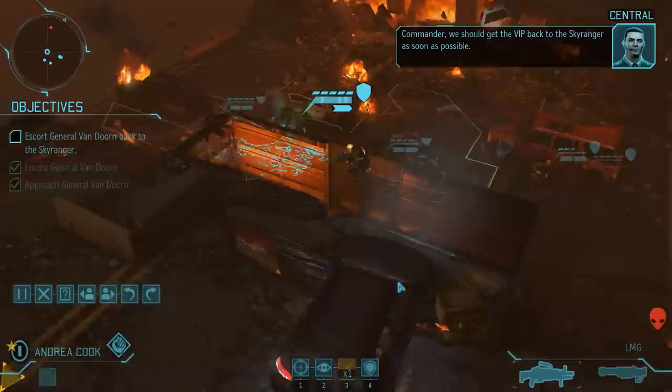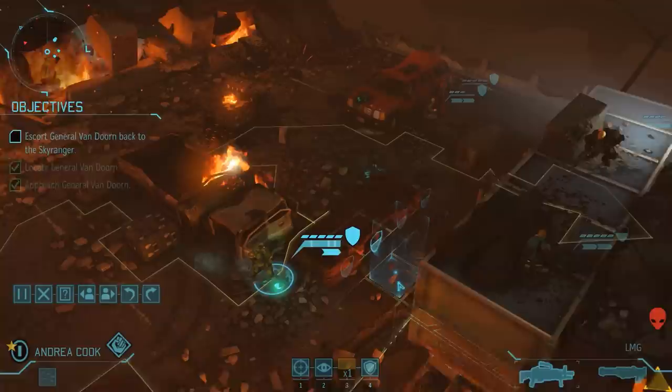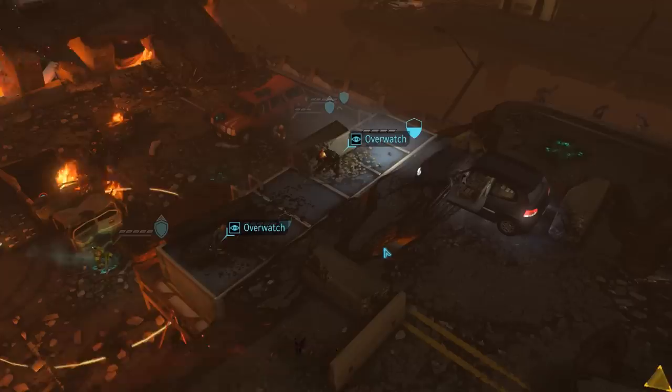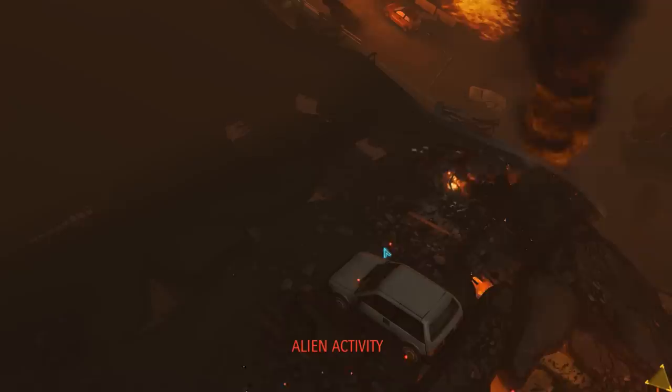Let's get out of here before any more of those things show up. We should get the VIP back to the Sky Ranger as soon as possible. All we have to do to finish the mission is to extract the VIP, but of course that's easier said than done, and taking out the aliens first is a good idea, although not required. Since Andrea can't do much on this turn, she will hunker down, and the VIP — who we can control now — will do the same.